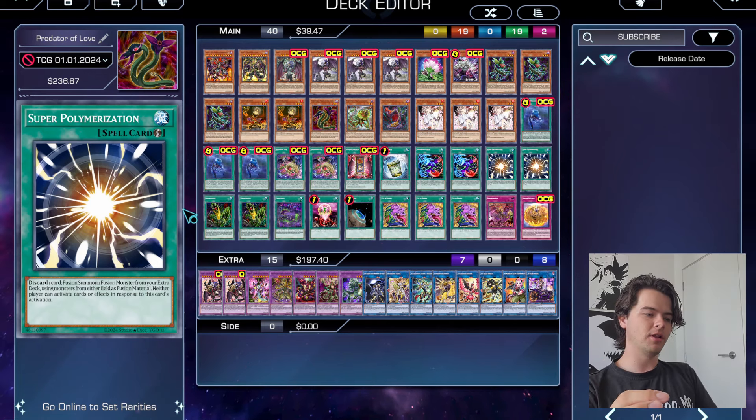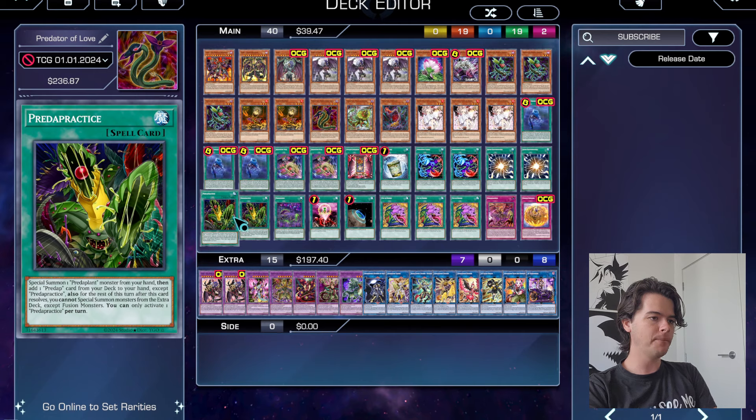We also have two copies of Super Polymerization — definitely want to see this card. It enables us to go into our ultimate Super Fusion monsters and steal our opponent's Dark monsters for the summon of any of our Predaplant fusion monsters. Can't be negated — it's great. Definitely need two of them at least.